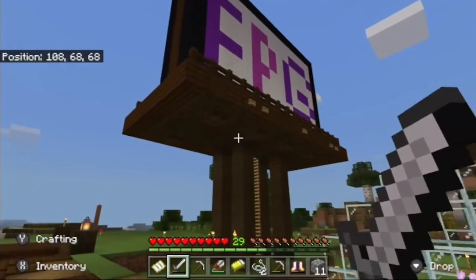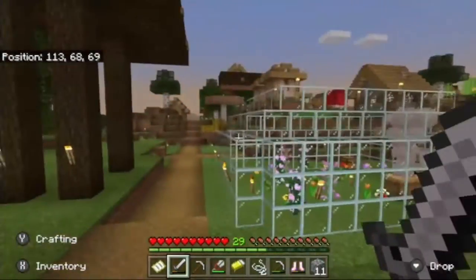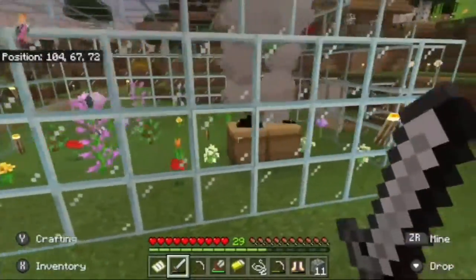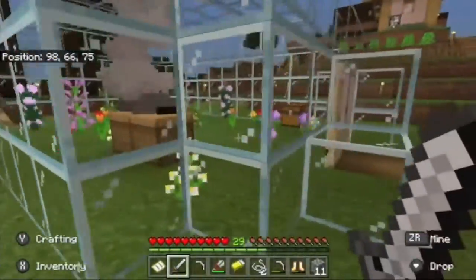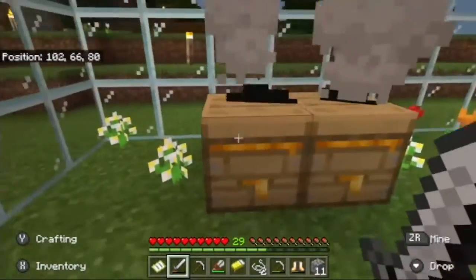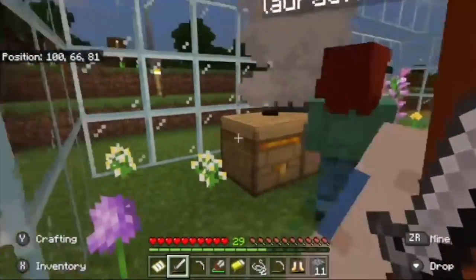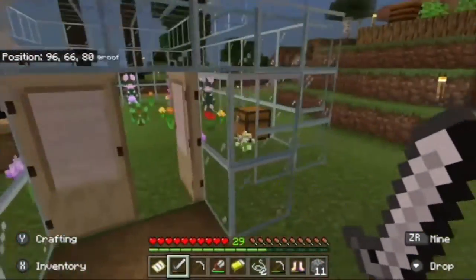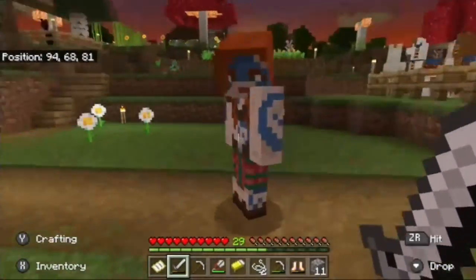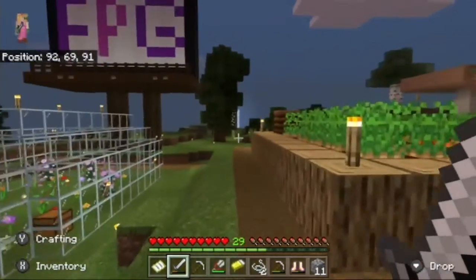Back behind the billboard is the apiary — just a big glass enclosure with some bees and flowers. I love the bees in Minecraft, they are so cute. They're like the cutest mob — so round-looking for something made of blocks. They somehow make them look round and fat, and they're actually really big too.